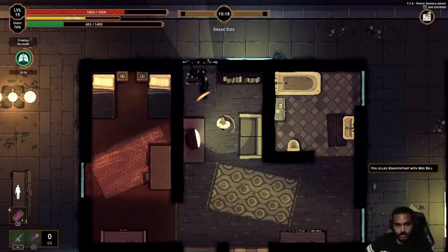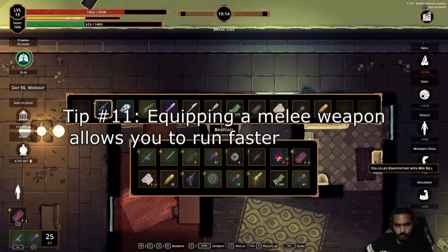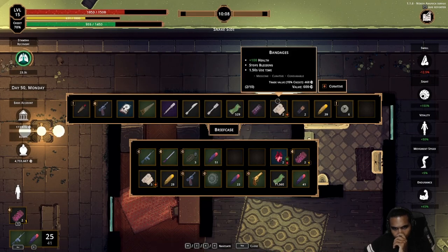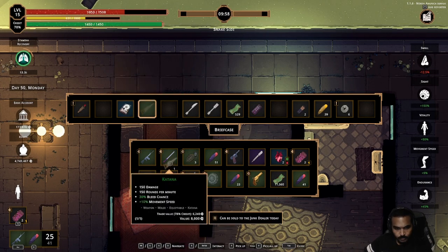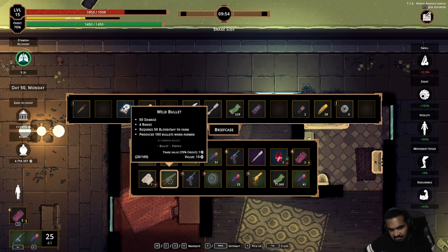And lastly, tip number eleven: use melee to run faster. Katanas and bats give you a 10% speed boost. Fists and brass knuckles give 15%. That should help. All right guys, that's all for this video. Thanks for listening to the tips. I hope they help you out and I'll see you out there. Peace.